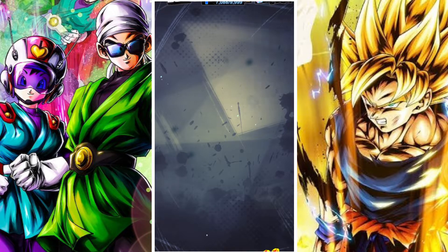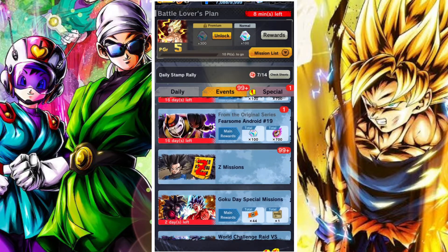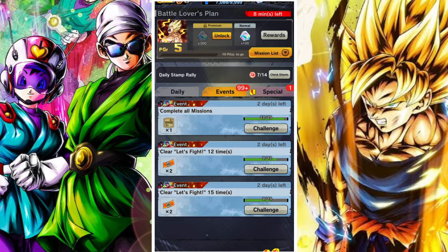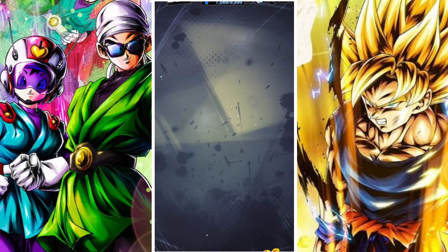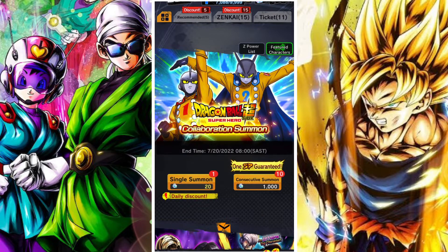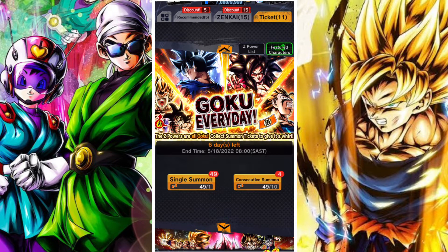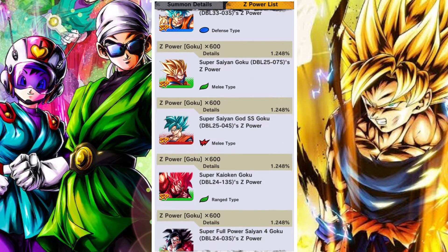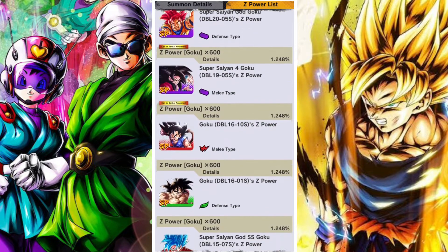You have a couple hours left from this video to grab as many as you can. The only ones I haven't got are the remaining ones for the Let's Fight event. There's a ticket banner under the ticket section — definitely go there and you'll see the Goku Everyday banner. It's got some pretty cool featured units including a couple Legends Limited characters and some decent Zenkai Gokus as well.